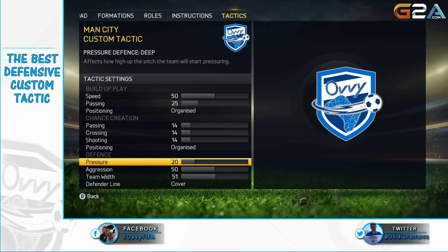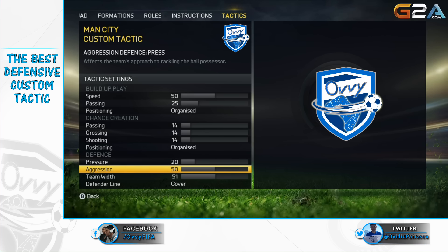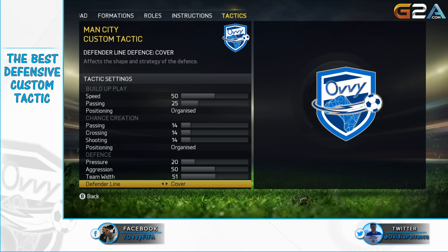The defensive options will be similar to what we've used before: 20 at pressure to have our line of defenders in the back, and 50 at aggression to have an active defense, not a passive one. The defender line will be covered because offside trap is too random and risky — it may be amazing sometimes, but one mistake and the opponent goes free for a goal.